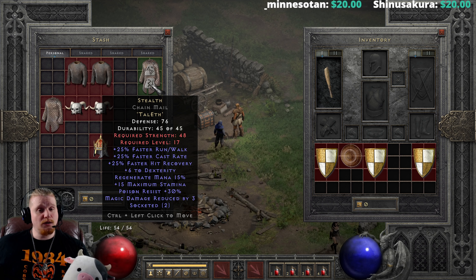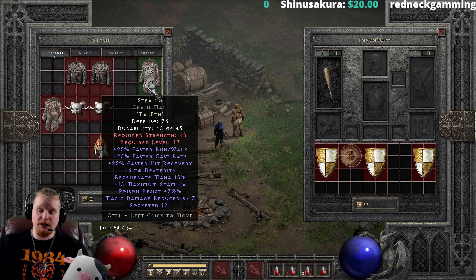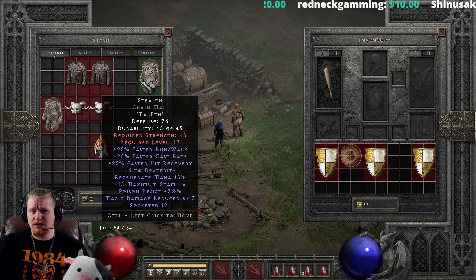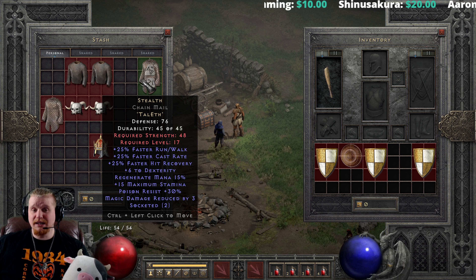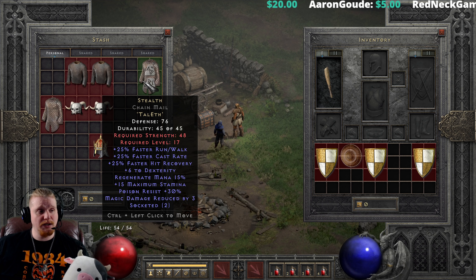There are better armors than this for a low level character. If I had the pick of the litter for equipment, I would probably not choose Stealth because it's not really that great compared to some of the other choices, but it is extremely easy to come by. It's a very good armor for how easy it is to obtain, and eventually you will come across something better.